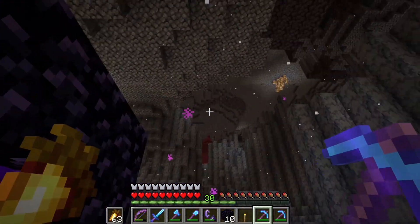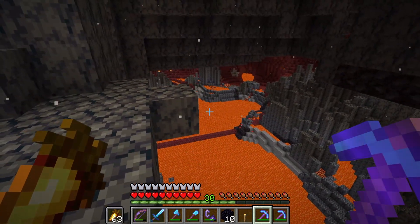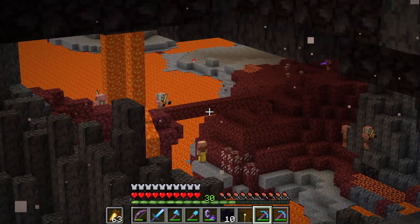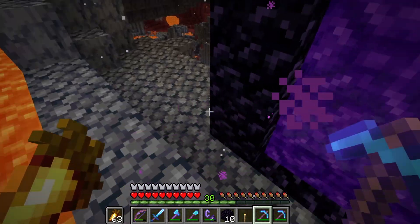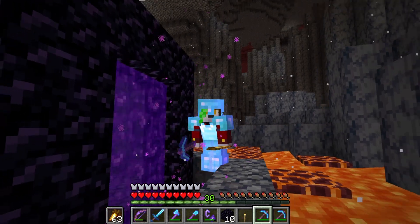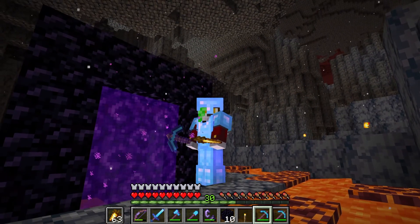This portal right here links directly to the entrance to the End. However, I'm not really sure where I am in relation to my original portal. I can see my stuff in there — I know that I made that. I just need to orient myself and move this portal to make sure it's perfectly linked. So I need to get the coordinates and do some math. Let's hope I don't make wrong calculations and ruin this portal, or have another portal go awry.